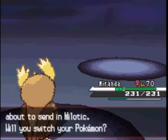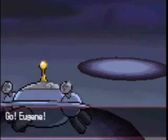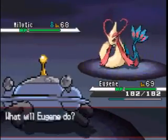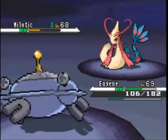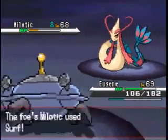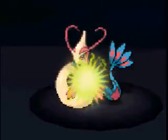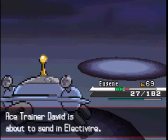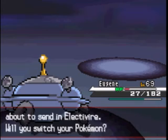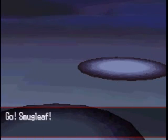Next is Milotic. I'm gonna go for Eugene. Hopefully this thing doesn't have Aura Sphere. That was a critical hit. This thing has a lot better special defense than defense. So if you can hit it with a Wild Charge or a Leaf Blade or something like that, as opposed to a Thunderbolt or Petal Dance, then do it.